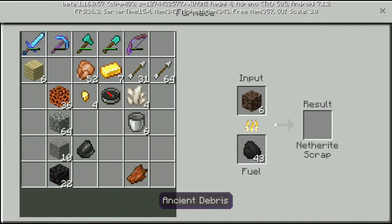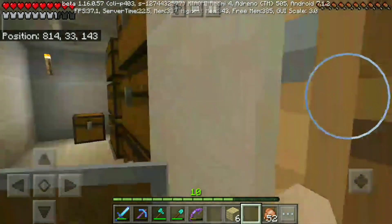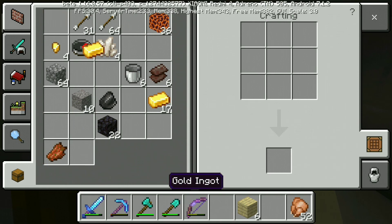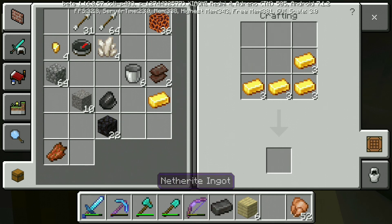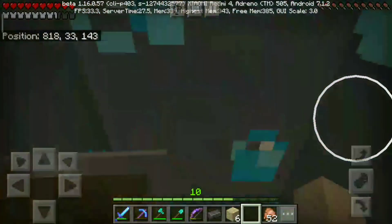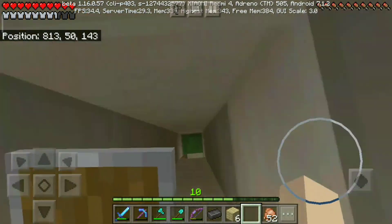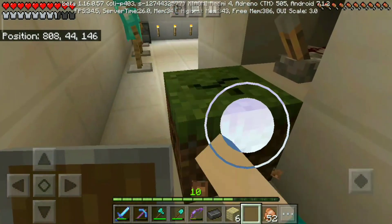Let's just put the ancient debris in the furnace. We have got our nether scraps and now I need gold to turn it into a netherite ingot, so that we can make a chestplate. Netherite cannot burn in lava - it floats over it because it is highly blast resistant. We just got one netherite ingot! That is very hard to get and super rare. But I promise in future episodes we will get a full armor set out of it, and that will be the coolest thing in the entire series.